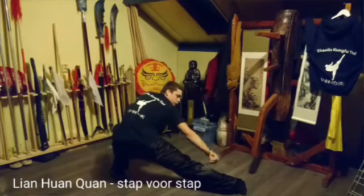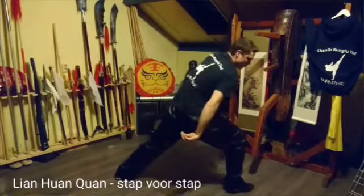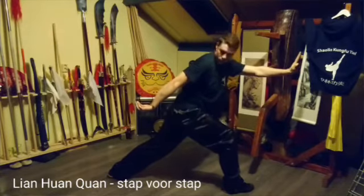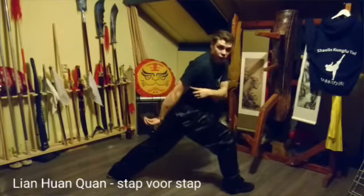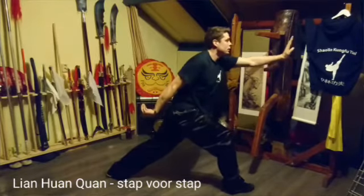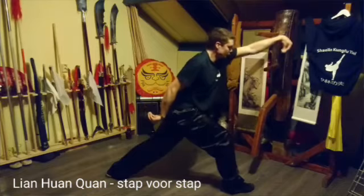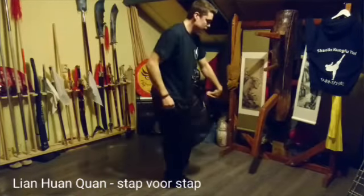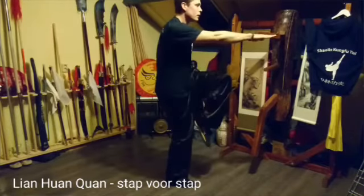Rechter kraanvogel over je rechterbeen. Naar koenpoen. Linker palmslag. Rechter kraanvogelarm gestrekt naar achteren. Top. Linker kraanvogel. Schep naar beneden. Linker been op. Trap.